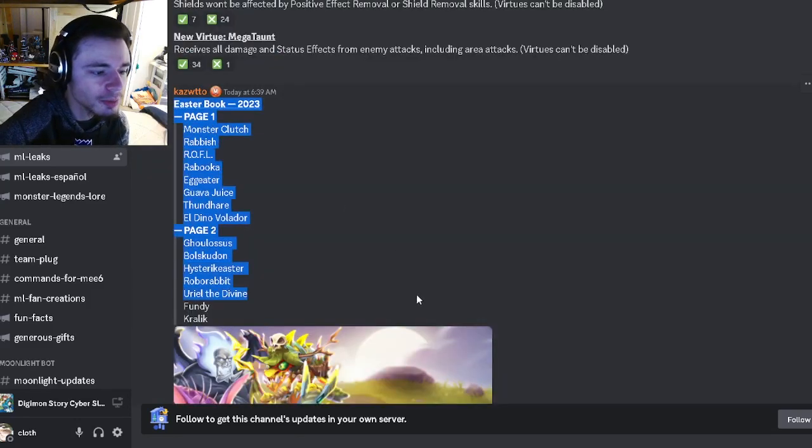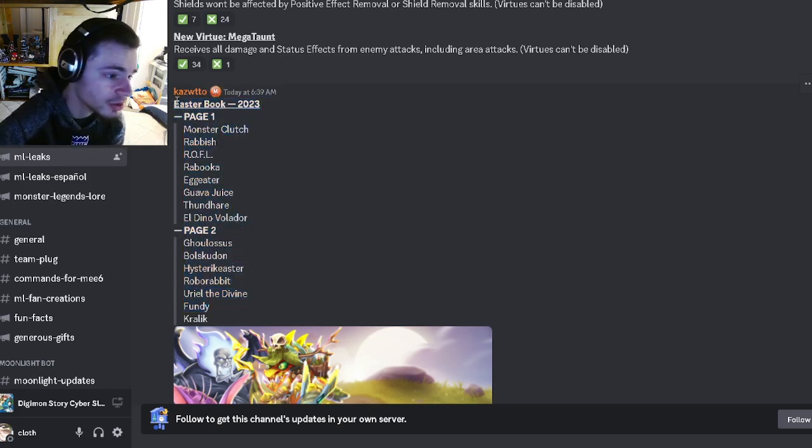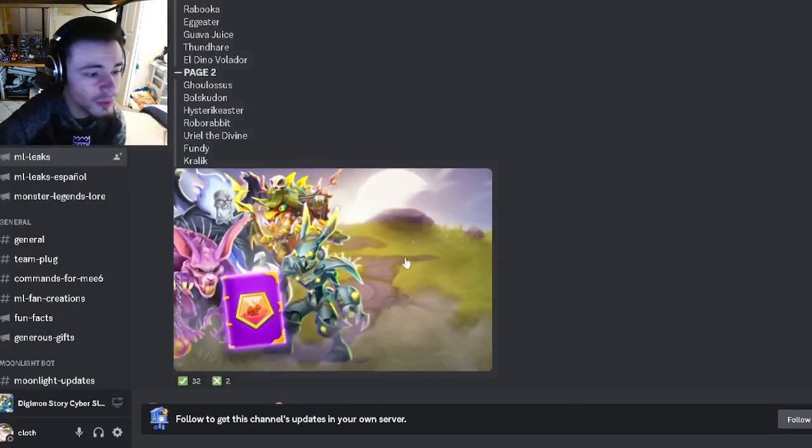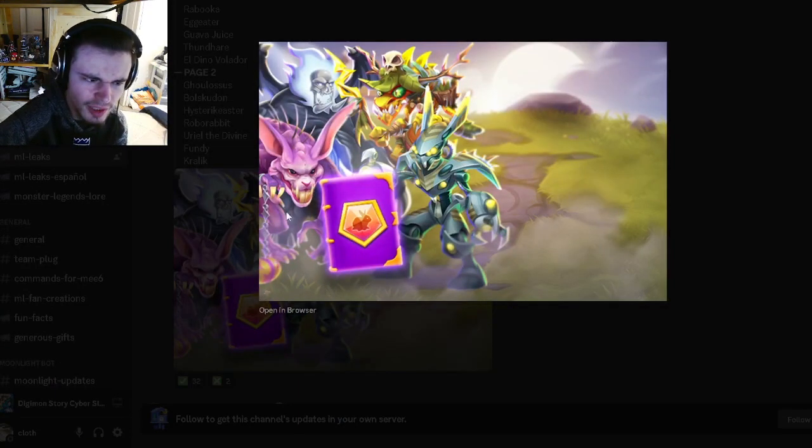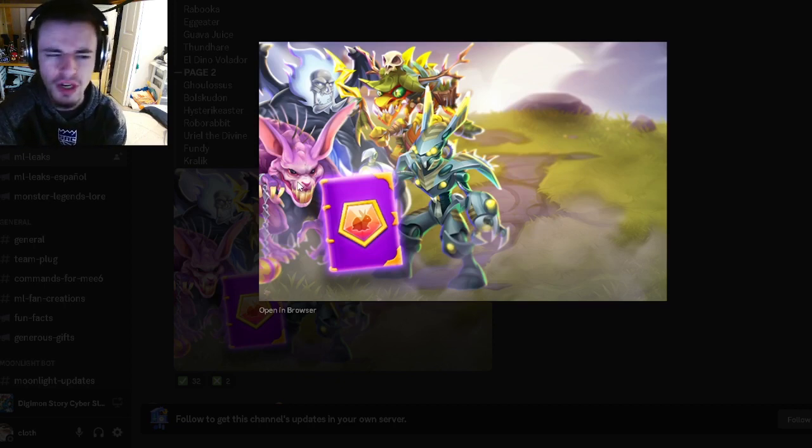We have the Easter book right here — we got all the monsters that are going to be in it. If you want to go ahead and see what monsters you have and which ones you're going to want to get. I do not recognize this one right here on the left; I do think that is a brand new monster.